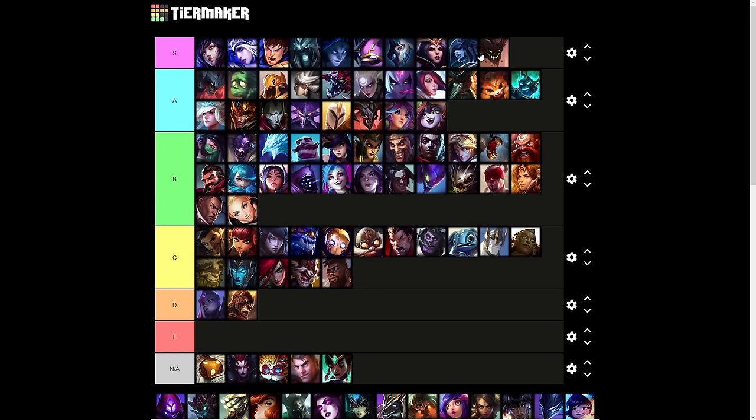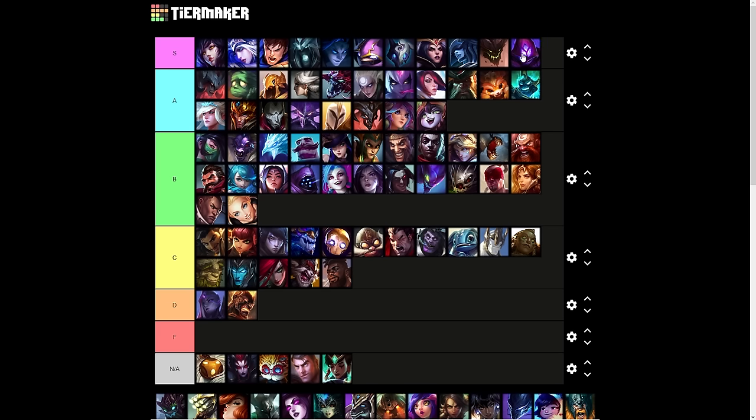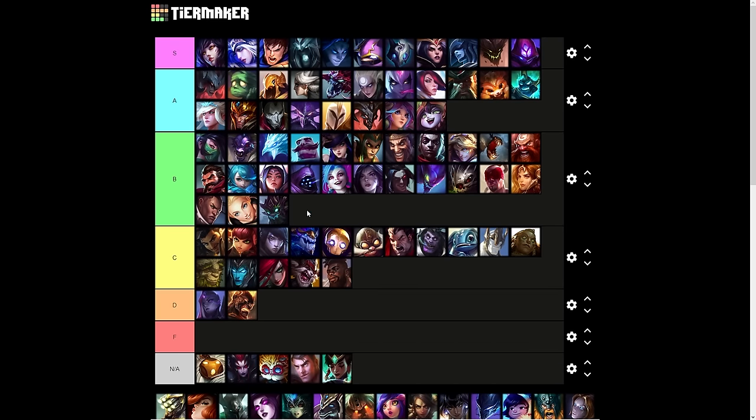Malphite is S tier — stupidly good; it is the hallmark of a super ultimate. Malzahar is S tier — Malzahar is literally defined by his ultimate, that's how powerful it is. Maokai I'll put in B tier — it's gotten better since the midscope, which gives bonus movement speed. People say it's too slow and you can run away from it, but that's not the point — it's a zoning ultimate. The same applies to Renata's ultimate: even though it travels slowly, it forces you to be aware that you can't be in that area, so it's actually not that bad.